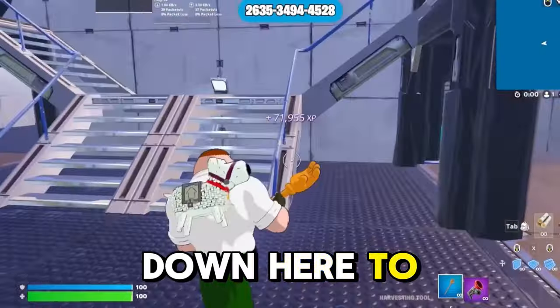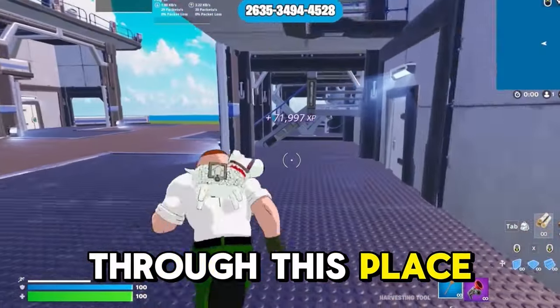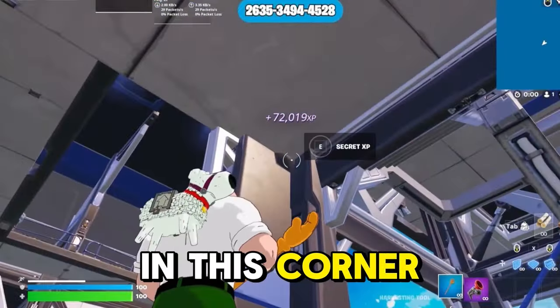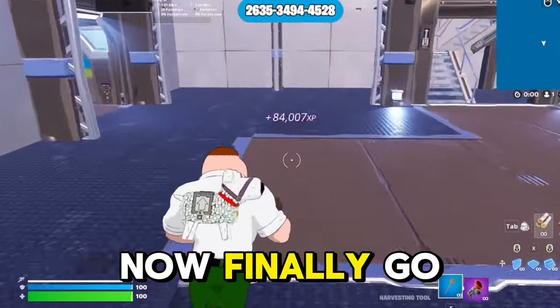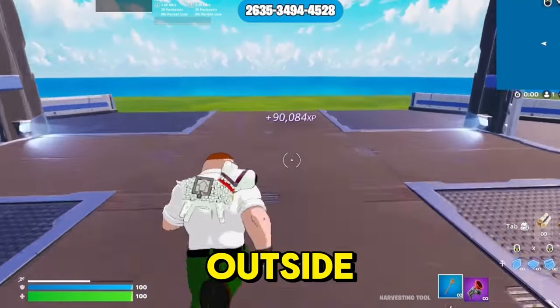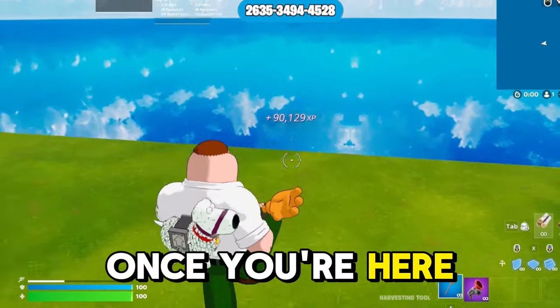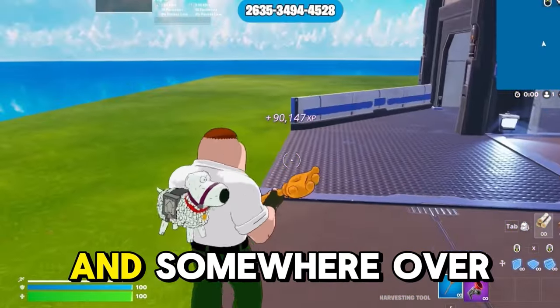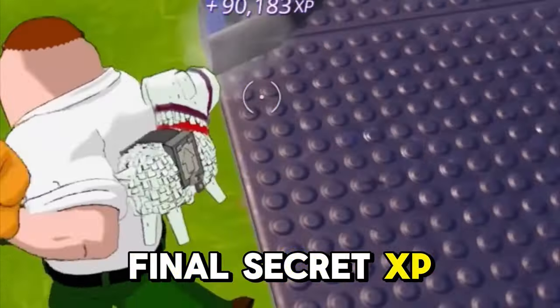After this, drop down here to these stairs again. Turn right, go through this place, and up here in this corner is your fifth secret XP button. Finally, go outside. After you're here, just turn right, and somewhere over here is your last final secret XP button.